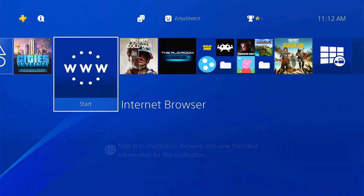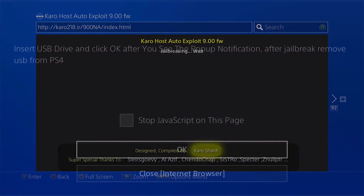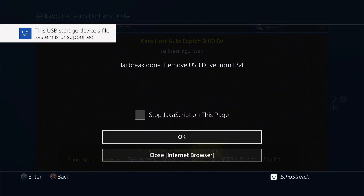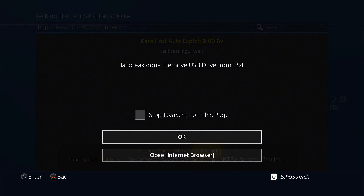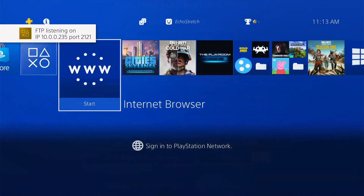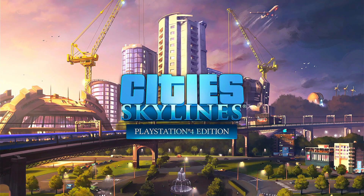Then we'll go ahead with the jailbreak again and give it a few moments to pop up with the message to insert our USB. We'll insert our USB, wait for the unsupported file system to pop up, hit OK, and the jailbreak is done. We unplug our USB and hit OK. Same as before, we'll go with the latest GoldHEN 2.2. Once it loads up, we'll hit our PlayStation button. If we go ahead and launch a game now, you will see that the game loads up and there's no annoying pop-up saying system software is being downloaded or any game update being downloaded.